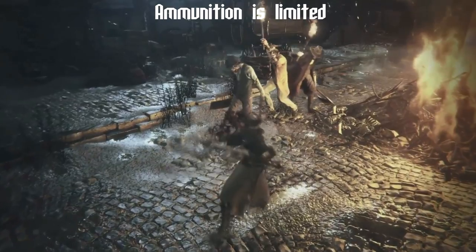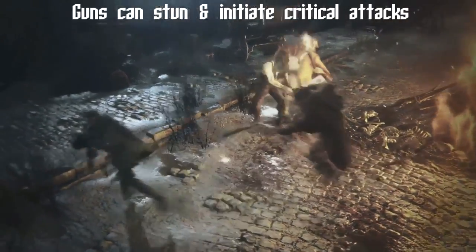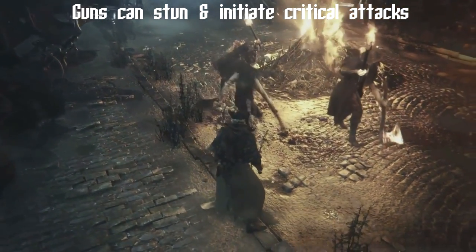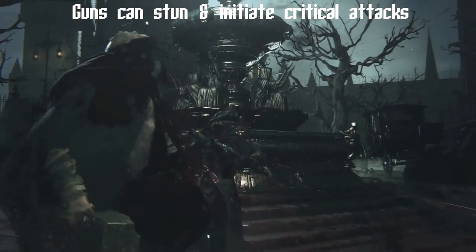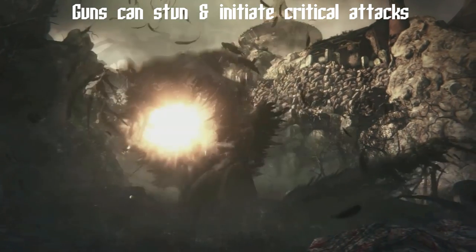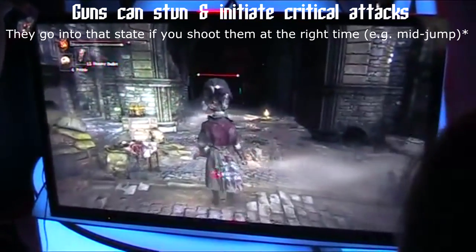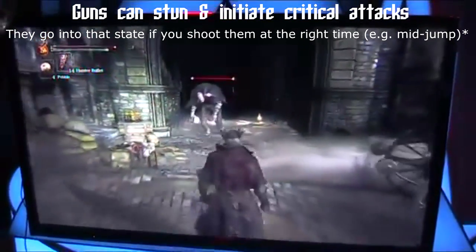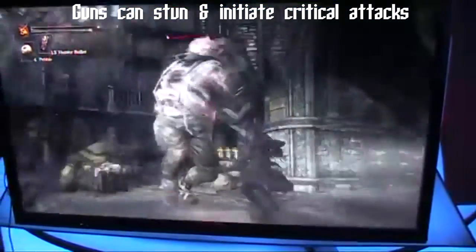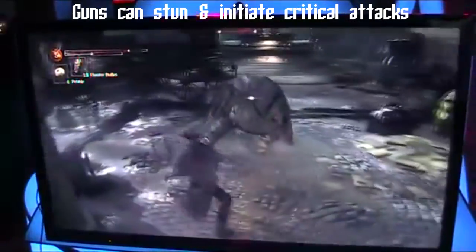Players of Bloodborne noted that guns aren't actually primarily used for damage — they're used to stun. So you fire a grapeshot at an enemy and they'll flinch for about half a second. You go up to that enemy and press R1 while he's stunned, and you perform a critical attack. This teaches us that guns are a method of crowd control — just like you parry someone and they go into a repostable state, when you shoot someone it appears they will go into that same state. So far we haven't actually seen them used to deal a lot of damage to opponents, which I'm sure is reassuring for a lot of you.